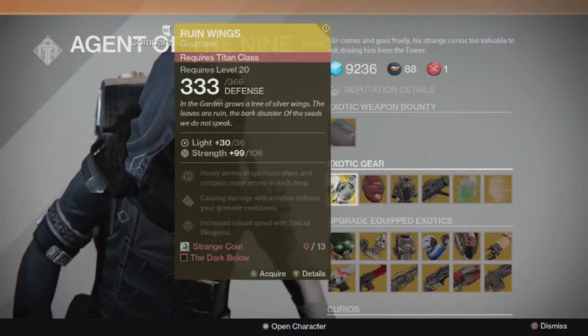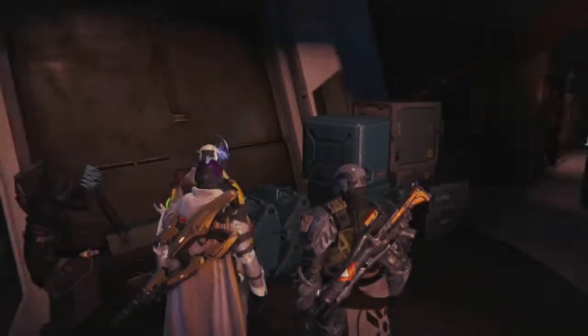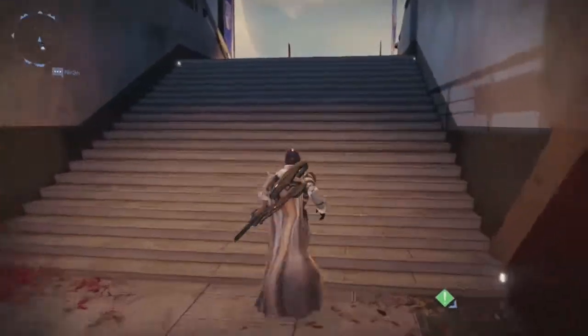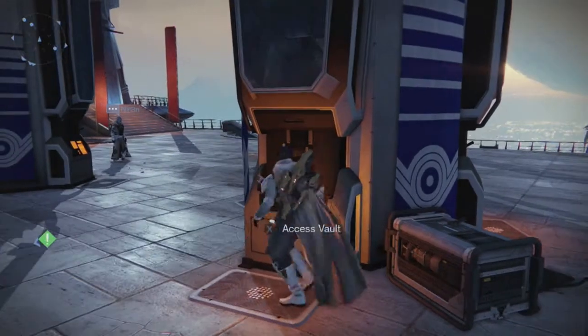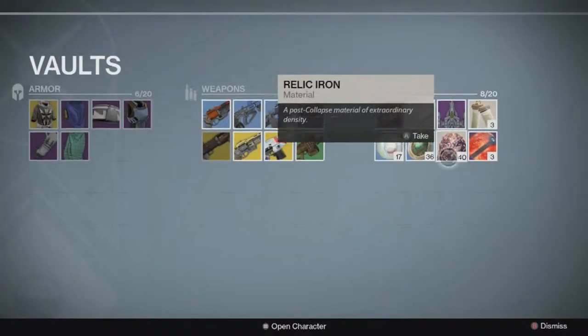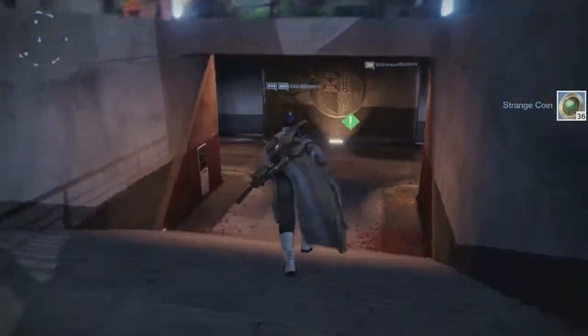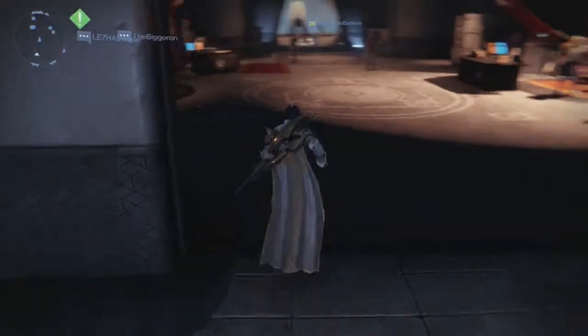I gotta go get my strange coins out of my vault. Oh cool, the Aquaphage Symbiote — that's actually amazing. Hold on, I gotta get my strange coins. We got 36 — pretty decent amount. Let's go ahead and check with Xur.